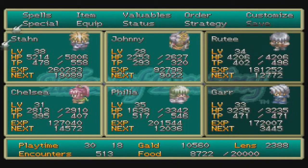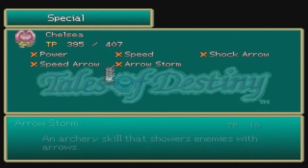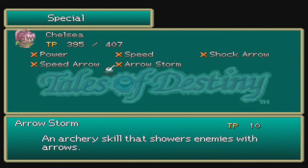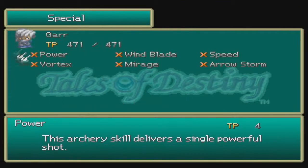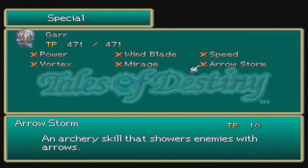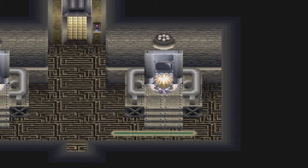What did Chelsea get? Arrow Storm — an archery skill that showers enemies with arrows. Gar actually got the Arrow Storm skill some levels ago, but since I don't have a bow on him, it doesn't really matter.